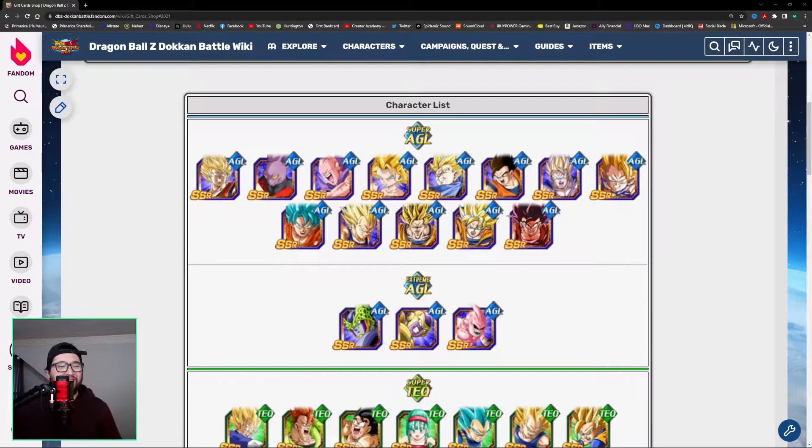There are 77 characters that you can choose from this Dokkan thank you celebration ticket or gift card that you received. You're going to receive more through missions and stuff, but what units should you be focusing on? What units should you get from this pool of characters?